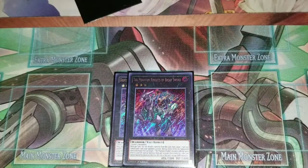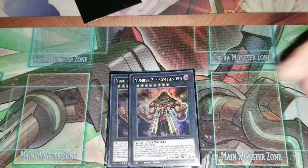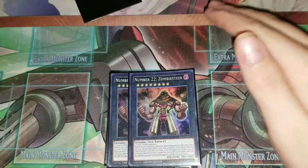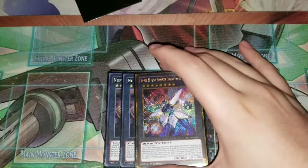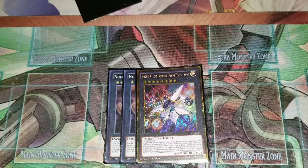Two Zombie Stein — it's super good, being able to negate anything. You have to discard a card, switch it to defense, and attach one material, so there are like three costs, but it's usually super worth it if you negate the right thing. One Hope Harbinger — being able to negate spells is really good.